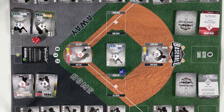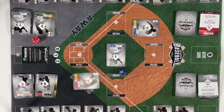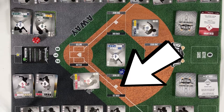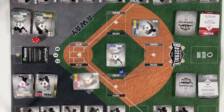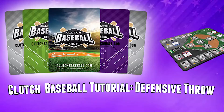When the manager on offense chooses to attempt to advance an unforced baserunner to third base — meaning there was no runner on first base — the opposing manager may choose to let this baserunner advance to third automatically and take the out at first, or attempt to throw him out. This would be a defensive throw, because you're trying to throw a baserunner out.